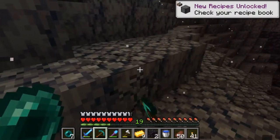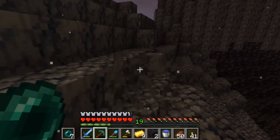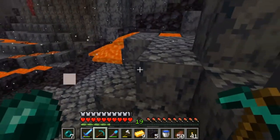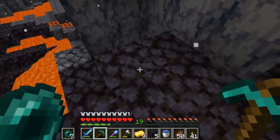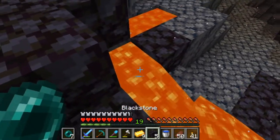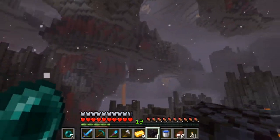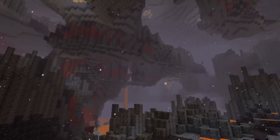We've got blackstone and basalt — some of the new building materials introduced in 1.16. They were definitely the first new building materials to catch my interest, because even the raw versions look really cool. The polished versions are amazing. I cannot wait to start experimenting with them. I haven't even built with them in creative — I wanted to save it all for this let's play world.